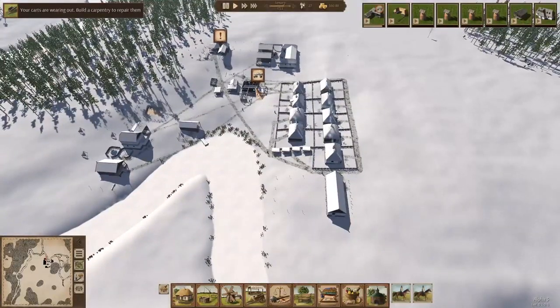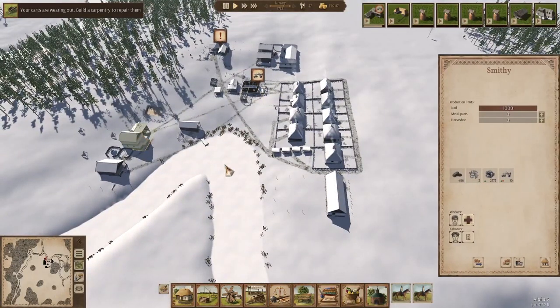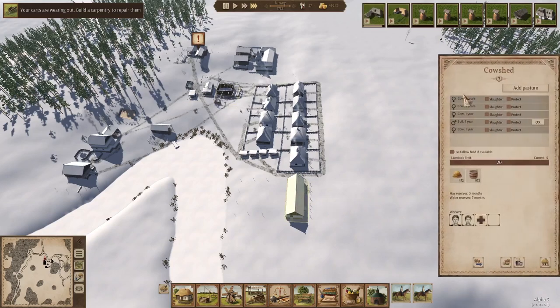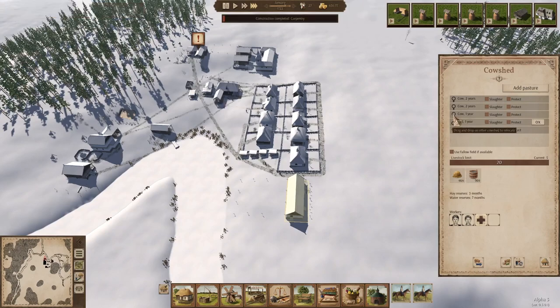So we're pretty comfortable with that. This is a wagon with 1,000 iron coming into the trading post right here. You can see it's going to come in here, and then our worker, who is almost at work, is going to go in here and unload the stuff. It's going to be stored here until laborers or whomever comes and moves it where it needs to go. So they're going to get their nails, stop crying about their nails. They've got nails here — they're going to finish the carpentry and then start working on the farm.